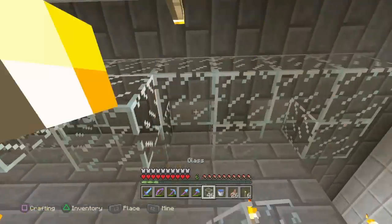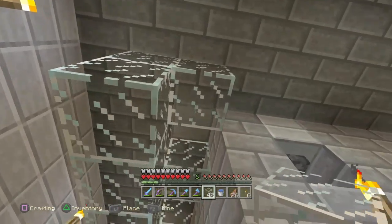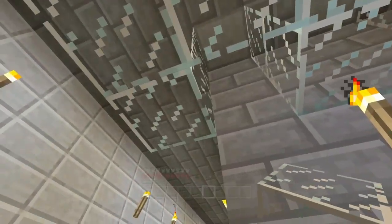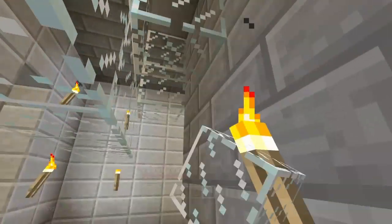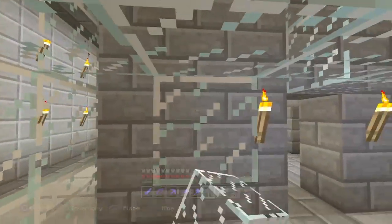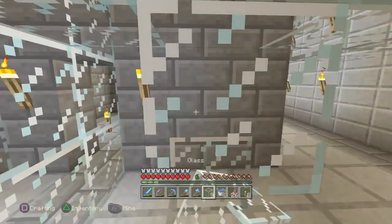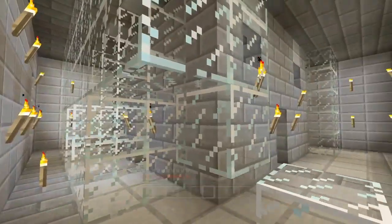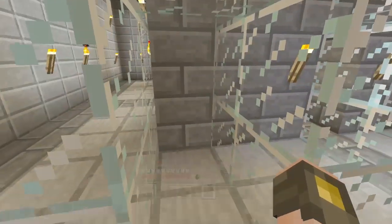Let me get my glass. These torches keep getting in my way — I keep hitting the hitboxes and placing torches where I don't want them. Almost done — do I have enough glass? Yes, I had enough! I love when a plan comes together. Now I need powered rail down in each one of these little chambers for my guys.